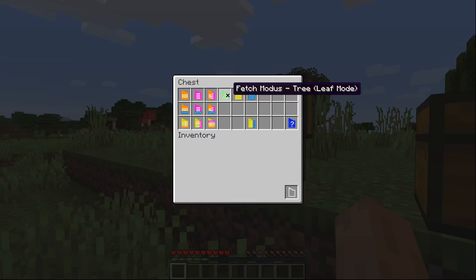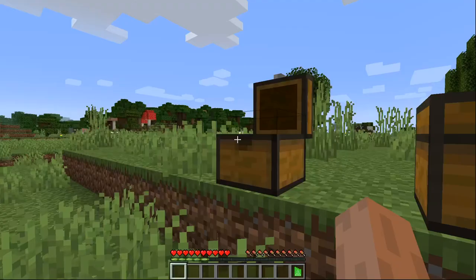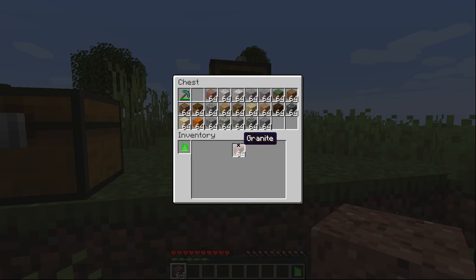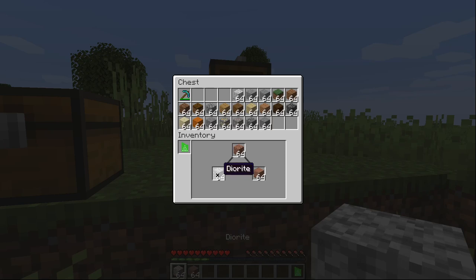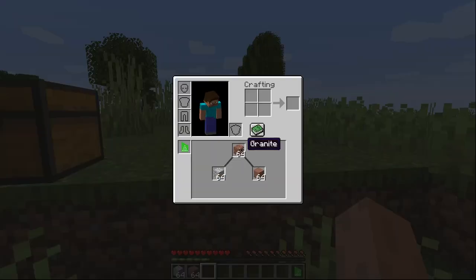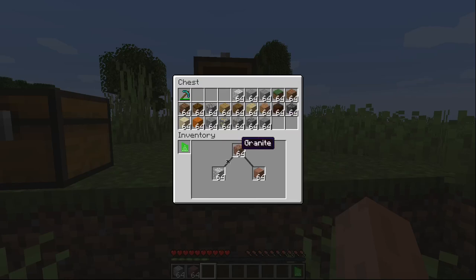The next one that you may start with, other than stack, is the tree modus leaf mode. What this one does is it turns your items into a binary search tree. The first thing you put in always goes at the top, but the next thing will go left or right depending on where it is in the alphabet. Polished granite comes after granite because P comes after G, so it goes on the right. Diorite is before granite because D comes before G, so it goes on the left. The trick with this modus is you can only access the items at the bottom. Also this combines stacks even if they're more than 64.